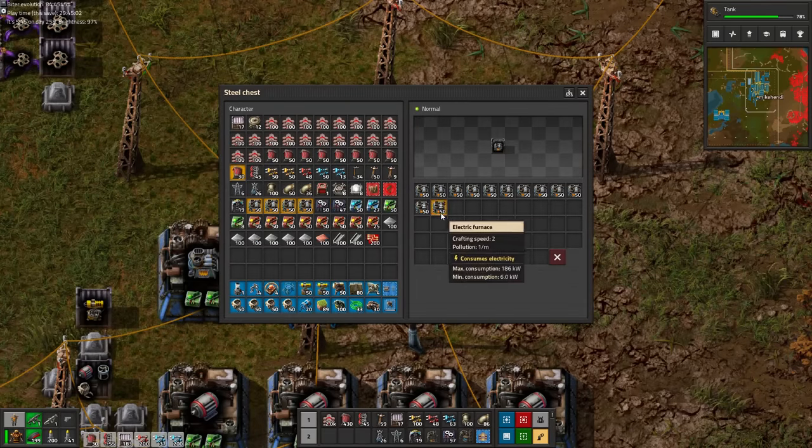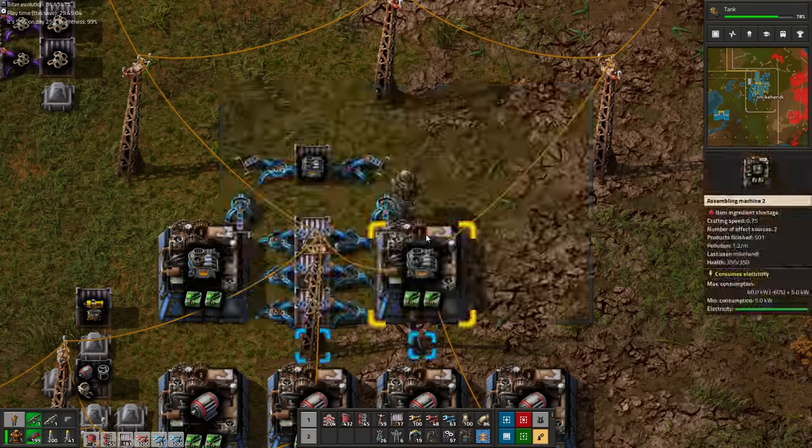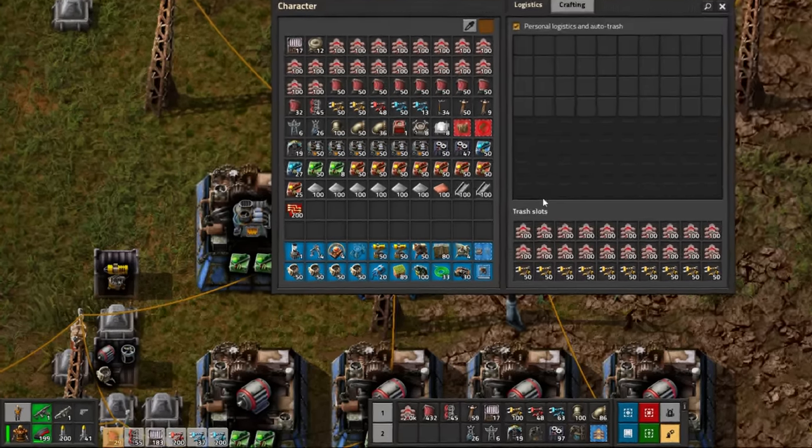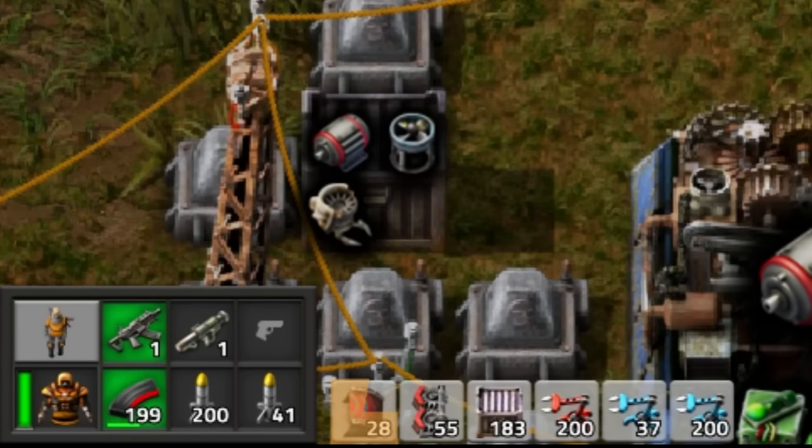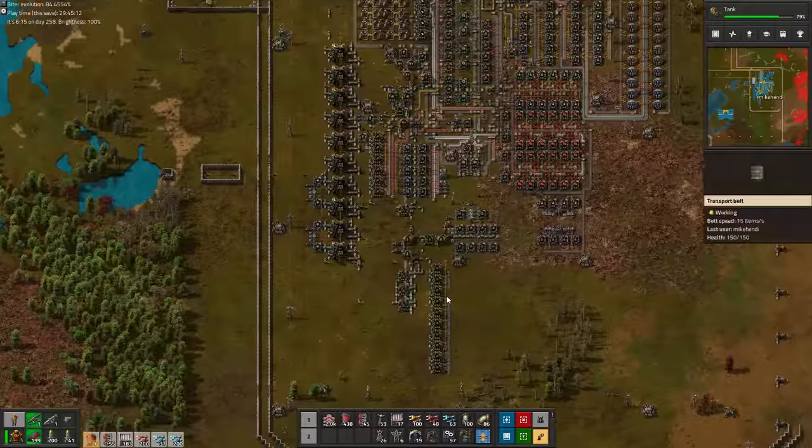We take some stacks of electric furnaces with us, as well as a boatload of other building materials and yet another boatload of stuff hidden in the crafting queue. It is time to build our new base.